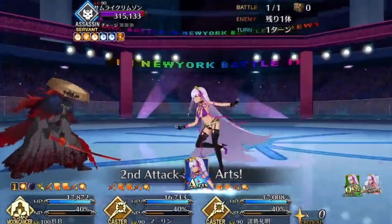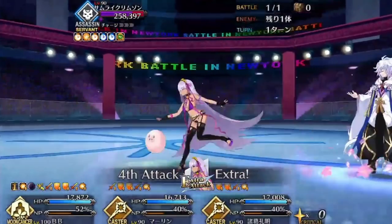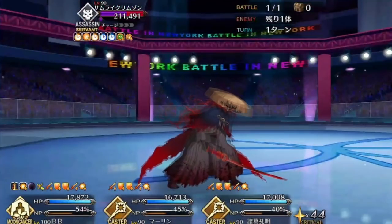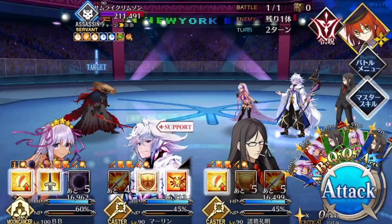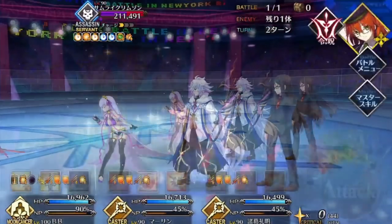Earlier I said you should be careful with quick enders, but there's a high-risk, high-reward strategy where you do just that. If you have passive star generation or a good quick attacker, you can burn Izo down relatively fast with BAQ combos. The catch is that the battle speeds up in general with Izo also hitting much harder as he builds his crit buff. If you're going to go this route, I recommend running supports that can mitigate incoming damage while accelerating your main attacker.